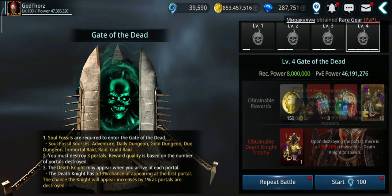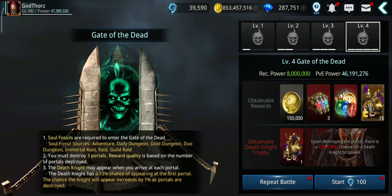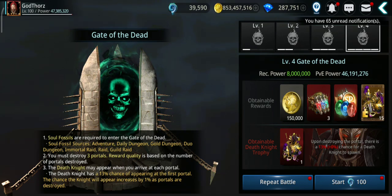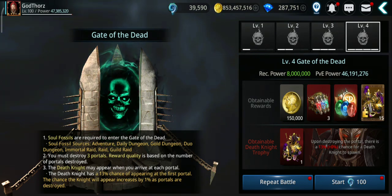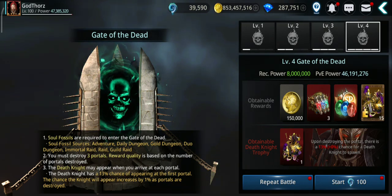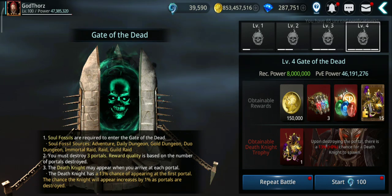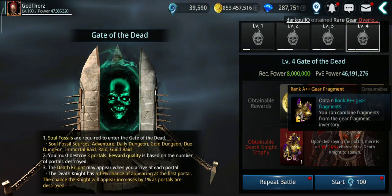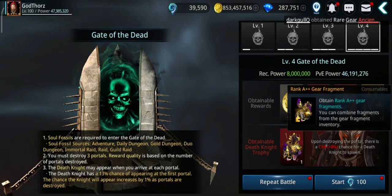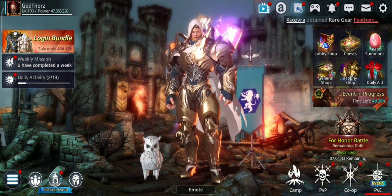From Gate of the Dead you can get 15 crafting materials per run. The soul fossils you need to farm Gate of the Dead come from doing duo dungeons, rides, and immortal rides - you get the most from immortal rides. So if you really want to farm accessories before the legendary ones come, farm immortal rides first: you get materials to craft, a chance to get them from chests, and you get soul fossils to farm Gate of the Dead. It's a full circle.